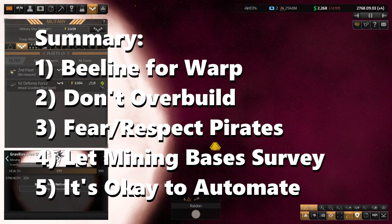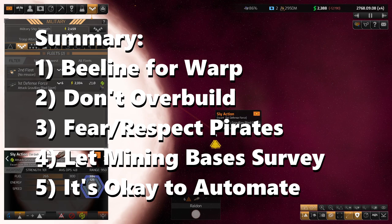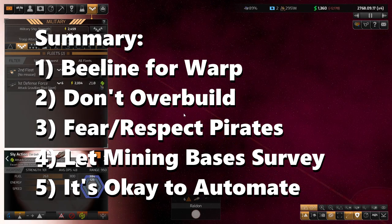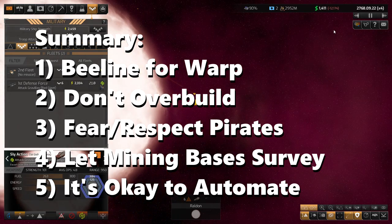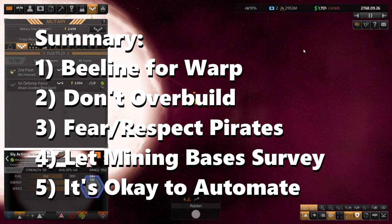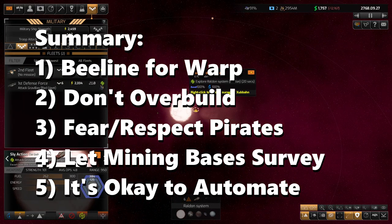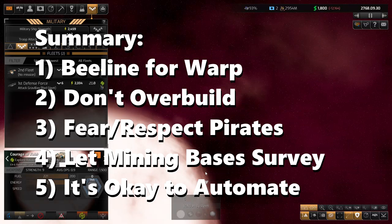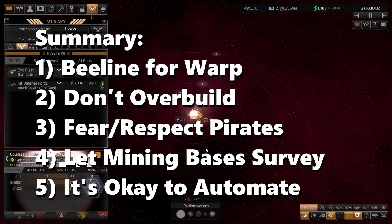So that's it — five ways you can go for a stronger start in Distant Worlds 2. Beeline for warp drives early. Don't overbuild. Fear or respect the pirates, assuming they find you — and they will find you. Let mining stations do survey work while your exploration ships explore the stars. And don't be afraid to automate, so that you can find your own fun in the game.